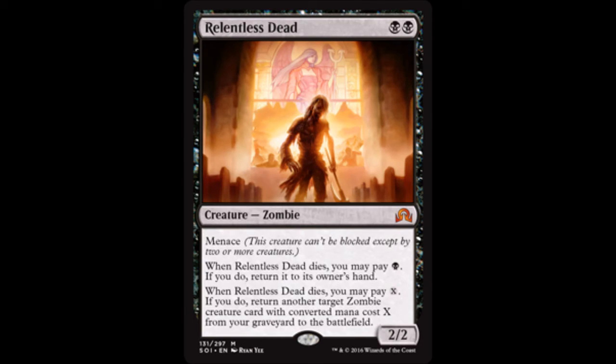The first mythic revealed here on MTG Portal for black is Relentless Dead — two black for a 2/2 zombie. First, he has Menace: this creature cannot be blocked except by two or more creatures. Second, when Relentless Dead dies, you may pay black — if you do, return it to its owner's hand. His final ability is what will really make everyone react: when Relentless Dead dies, you may pay X; if you do, return another target zombie creature card with converted mana cost X from your graveyard to the battlefield. Welcome to endless recursion of zombies.